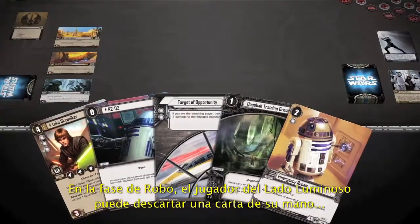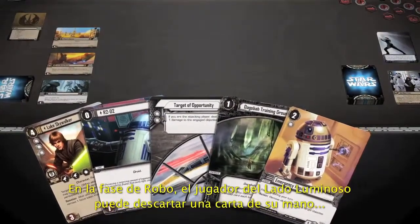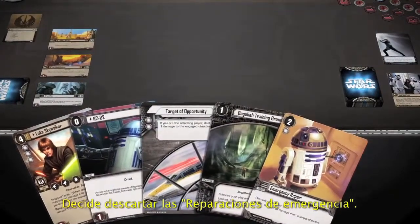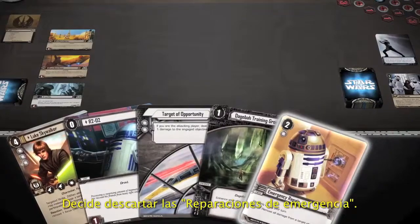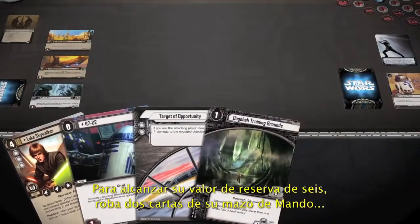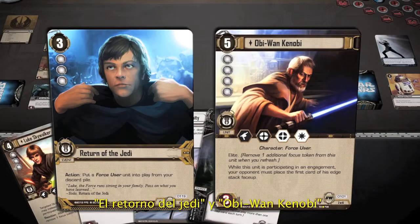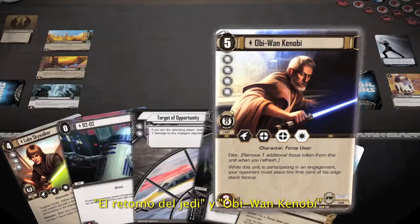In the Draw phase, the Light Side player may discard one card from his hand and draw back up to his Reserve. He decides to discard Emergency Repair. To meet his Reserve value of 6, he draws two cards from his Command deck: Return of the Jedi and Obi-Wan Kenobi.